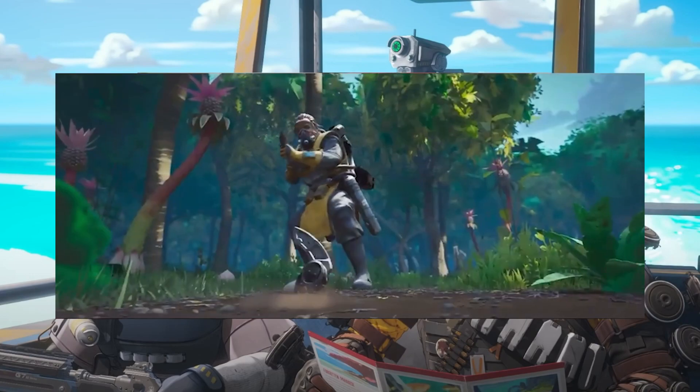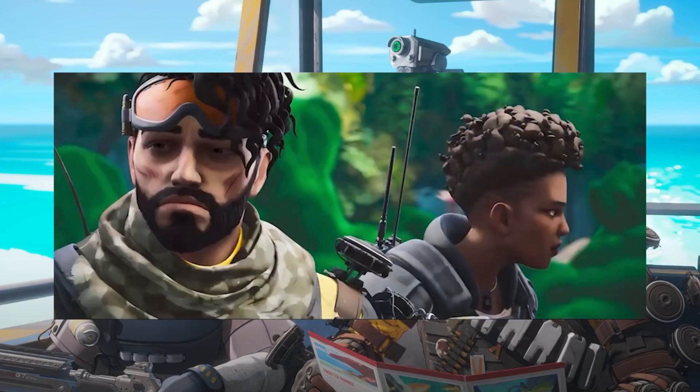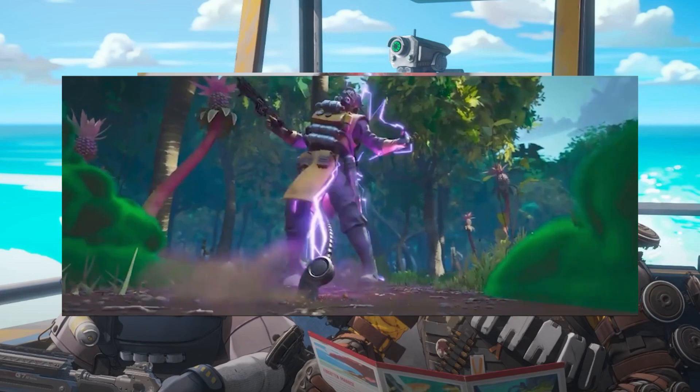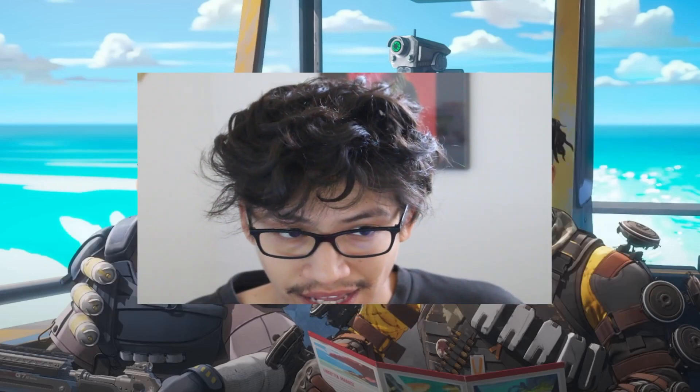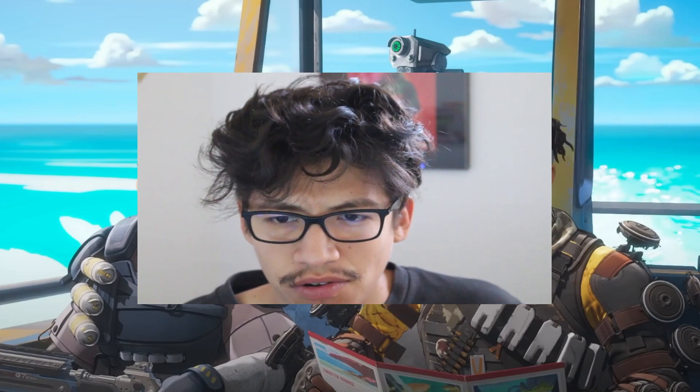You do see Ash make her appearance — she saves Mirage, and he's like 'whoa, the good one, we need her.' When she appears, you also see her arc snake, which is going to be tethering enemies. That's cool to see — I believe that's her tactical.